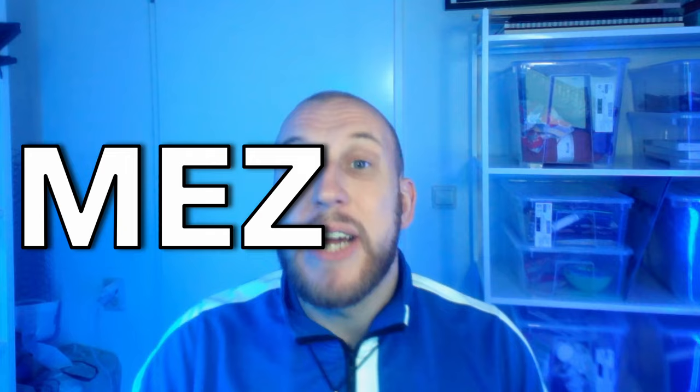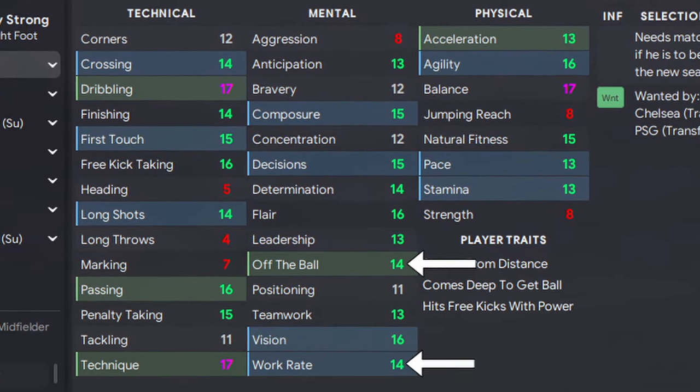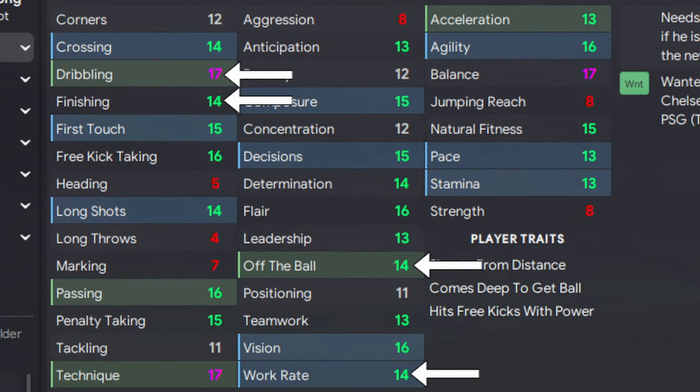And for our mezzala, we'll need someone with great movement and finishing ability to take those chances. So focus on a player with great off the ball, work rate, finishing, and dribbling. A great example is James Maddison.